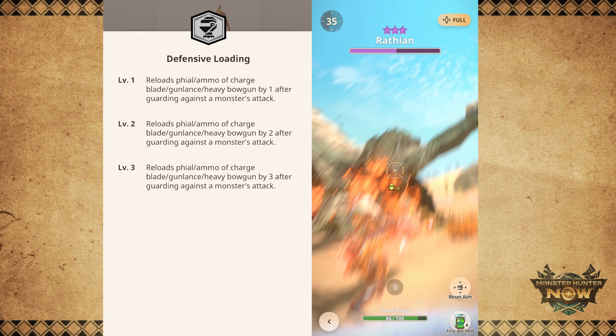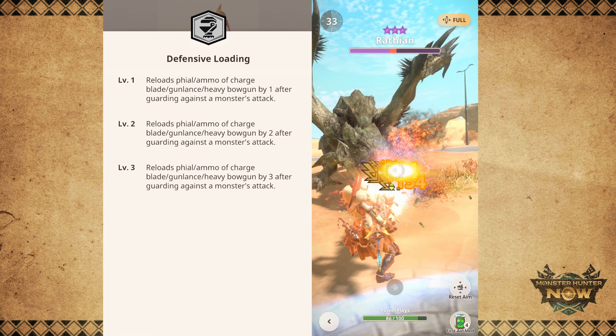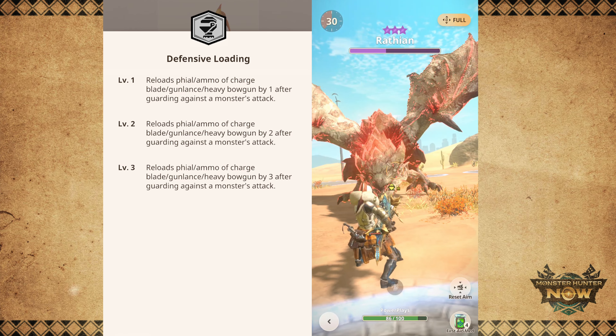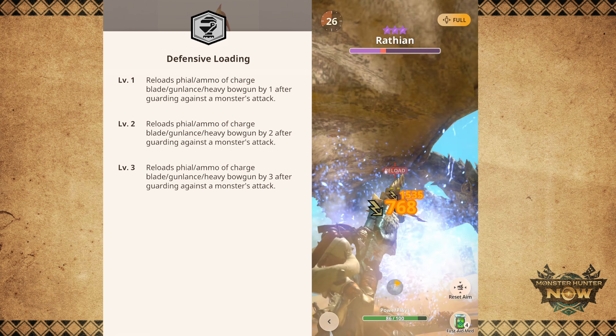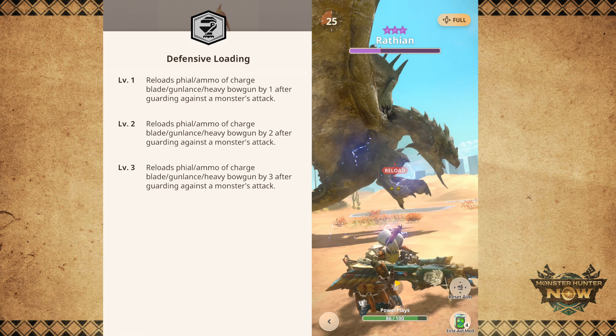Wyvern Ammo deals insane damage, but it only has two bullets. Normally you would have to reload and cycle through the next ammo type before you can use Wyvern Fire again. But with Defensive Loading, you can keep reloading Wyvern Ammo by guarding and keep dishing out high damage.